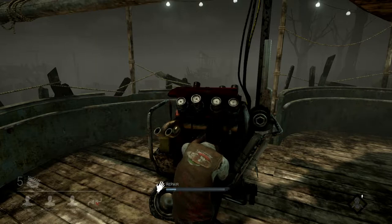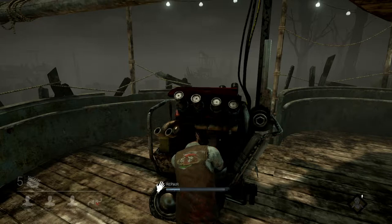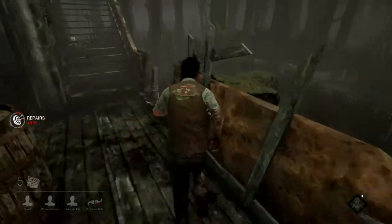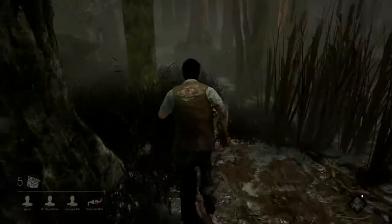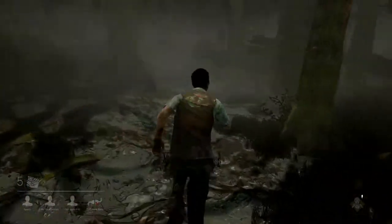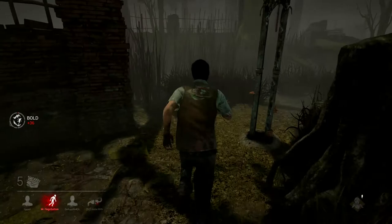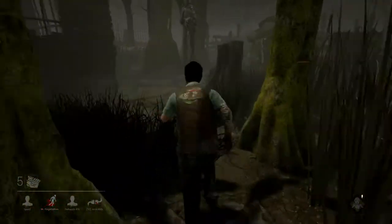There isn't really a set number of circles that happen on the generator — it's just random. And if you hear the heartbeat steady while you're running, he's probably behind you. Now I'm running, and you can probably see the trail behind me, but I need to get away.